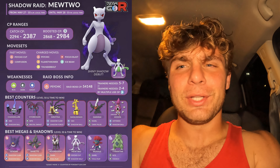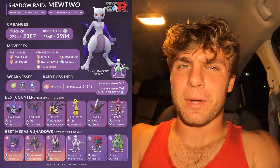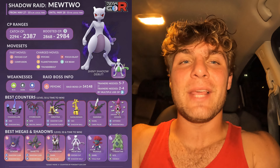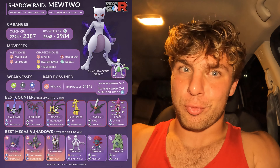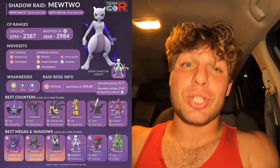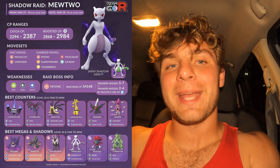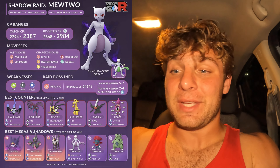First things first, it's going to have apparently the same CP ranges — I don't know if that's 100% true, we're going to have to figure that one out — but if that's the case it's 2387 and 2984 for the hundos. If you get a hundo Shadow Mewtwo, props to you. The range is going to be a bit lower because Shadow IVs are capped at 6/6/6 for the raids, not 10/10/10 like a normal raid.